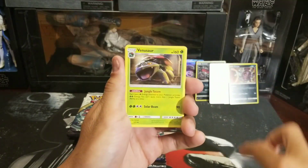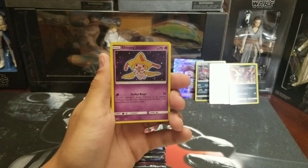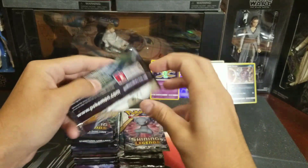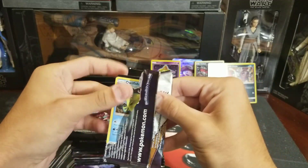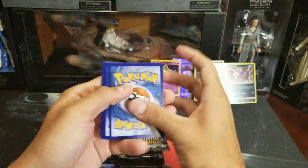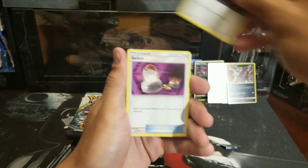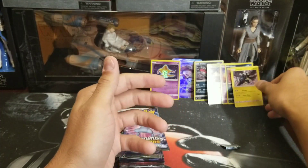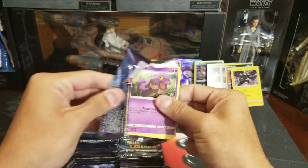Lily, Venusaur, Torcat, Totodile, Buizel, Pikachu, Bulbasaur, Mrs. Puff reverse, and a Shining Jirachi — there you go, first Shining of the booster box opening! Very nice pull. So far so good, we've got some good hits already. Next pack: fire energy, double colorless energy, Energy Switch, Venusaur, Mrs. Puff, Shroomish, Golett, Purloin, Plusle, Arbok reverse, and a Zekrom holo — setting that aside.